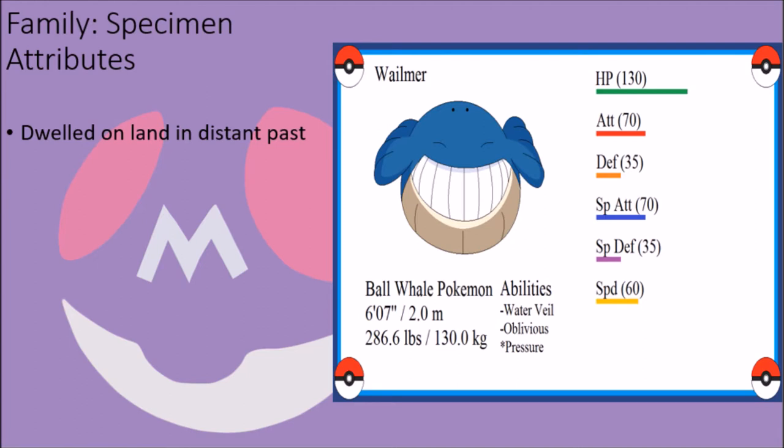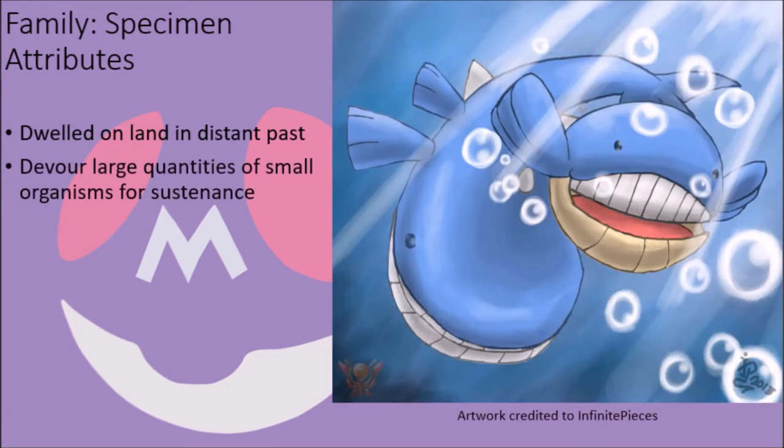While they were once land-dwellers in the distant past, as made apparent by the fact that Whalemur in particular will occasionally go onto land out of instinct, these creatures adapted to life in the ocean permanently and are now a staple amongst the oceans of the world just about everywhere, testifying to their ability to handle temperatures and depths of just about any normal range. While they are quite large, these beasts mainly feed on small organisms like krill and fish like Wishiwashi where they are available, and they can devour enormous quantities of their prey in a short amount of time.